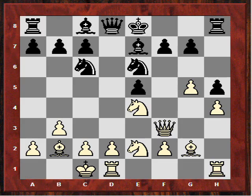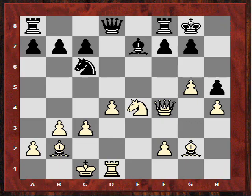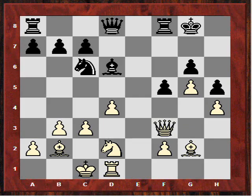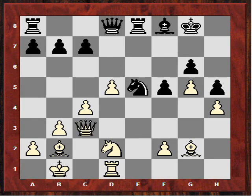I castled queenside. He played h5, preparing to try and win the exchange in some variations with Bg4. After c3 he played Nf4, I took, and now he played Bg4. One of the resources becoming apparent from these two game examples is that sometimes you have to be willing to sacrifice the rook on d1. And here I was — I sacrificed the exchange, just like Alan had done in his game. For this I got a nice pawn center, and these bishops are going to be working together.